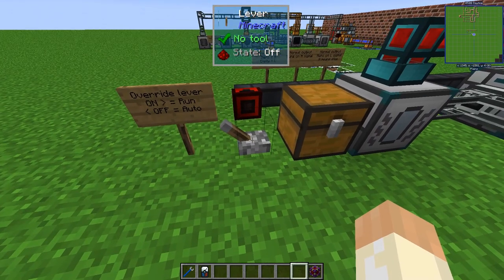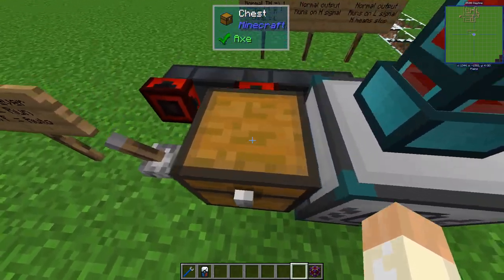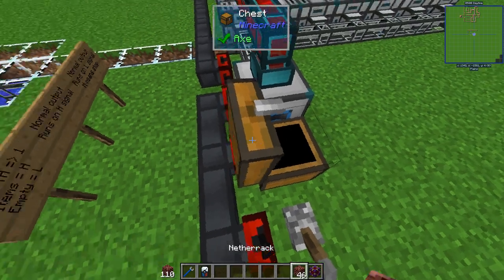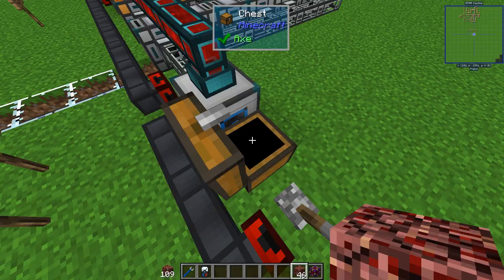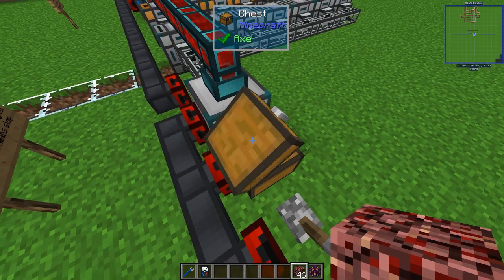This crucible is set to run on high signal, which means I can always turn this lever on to override. When it's off it's set to auto, and this chest will output a signal: if we have more than or equal to one item it will output high. That means if we put just one single item in there we get a high output signal.